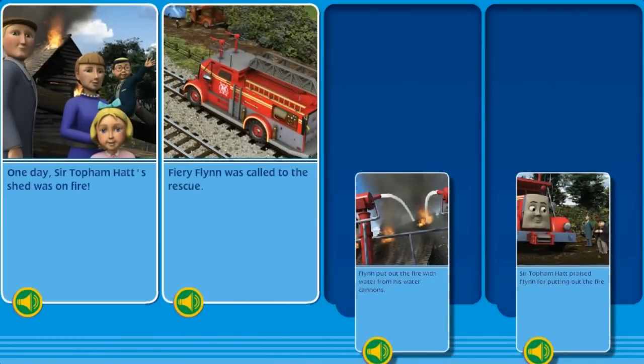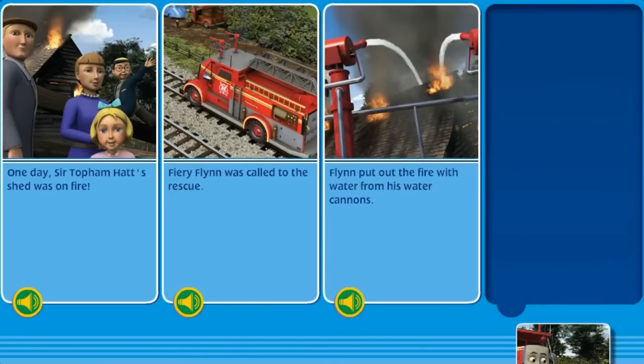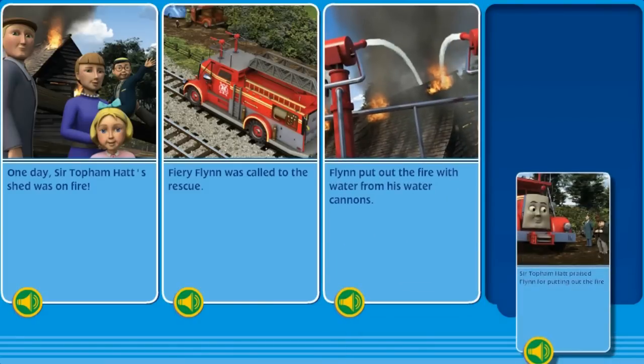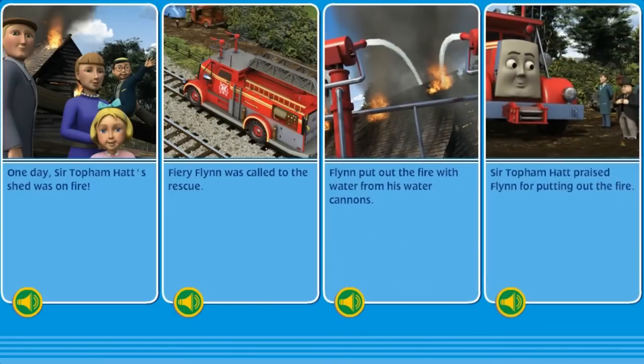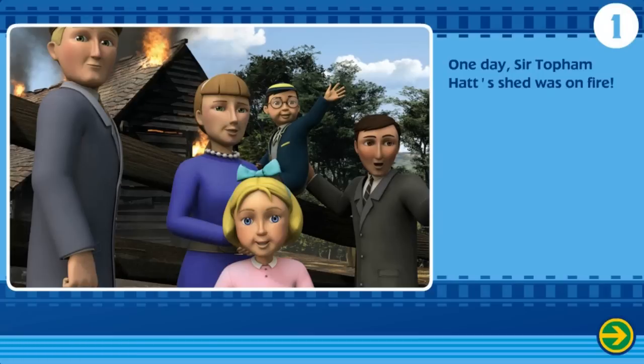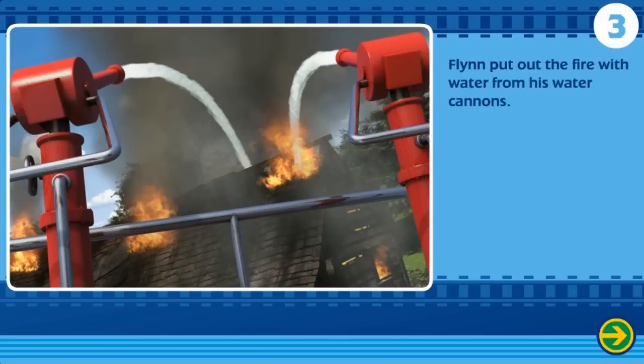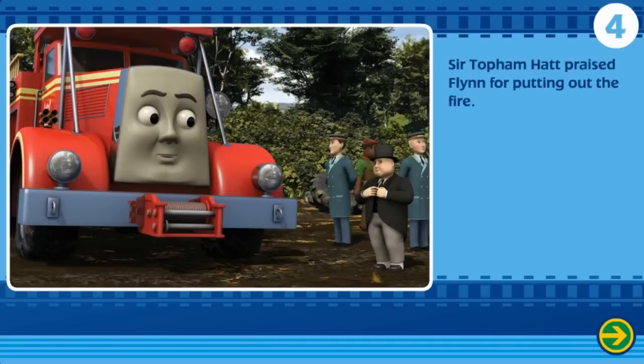The End. You are a really useful engine. That's one. Now it's story time. One day, Sir Topham Hatt's shed was on fire. Fiery Flynn was called to the rescue. Flynn put out the fire with water from his water cannons. Sir Topham Hatt praised Flynn for putting out the fire. The End.